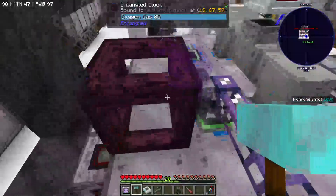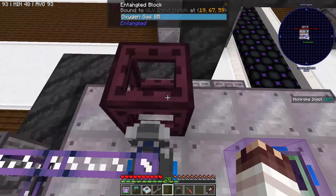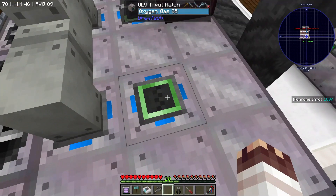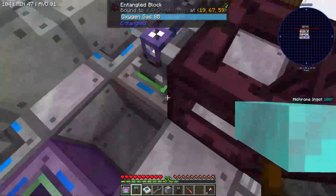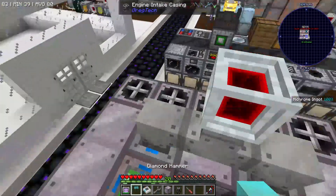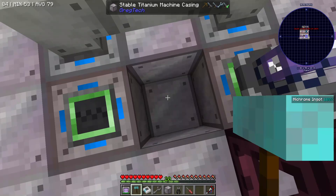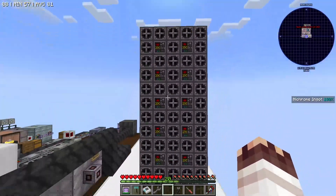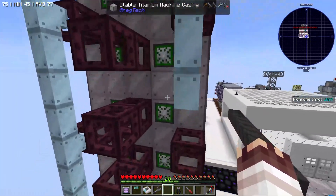You may be wondering: what is this entangled block here, and what could it possibly be doing? This entangled block is putting oxygen gas in this ULV input hatch. If this ULV input hatch were buried in between these two multi-blocks, the entangled block could still put oxygen gas into it — which means we could share fluid input hatches between multi-blocks, as long as we used entangled blocks to access them. And that is why we have created a tower of 12 large combustion engines, each of which shares all of its fluid input hatches with another multi-block.